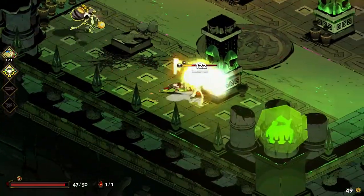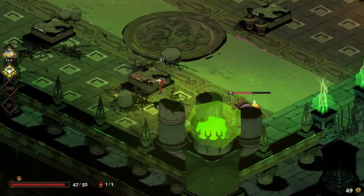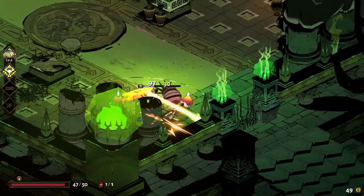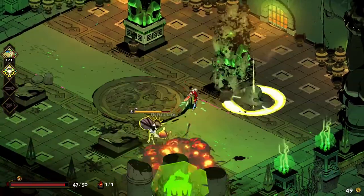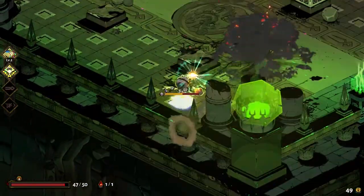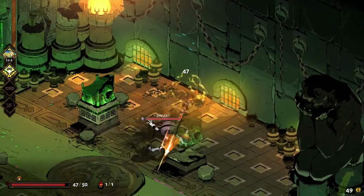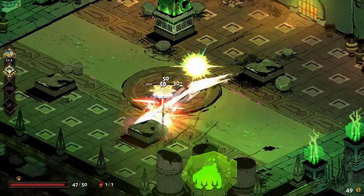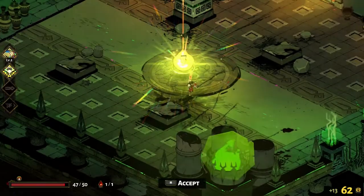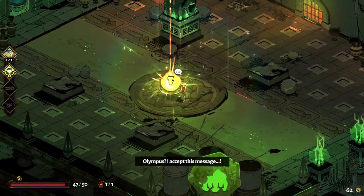Basically here we just have two high-powered enemies that I have to crush. I don't know if these guys are technically considered mini-bosses or not. I guess I kind of consider them mini-bosses, because it puts you up against them. This is our instance of a mini-boss room — just beat the enemy that it throws up against you. Nothing complicated. If that's what you got, Olympus, I accept this message.